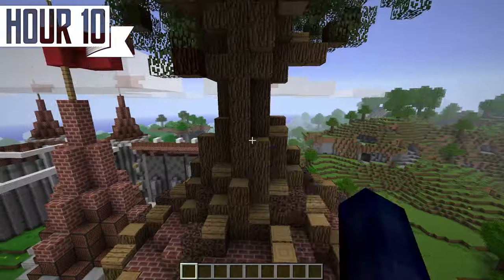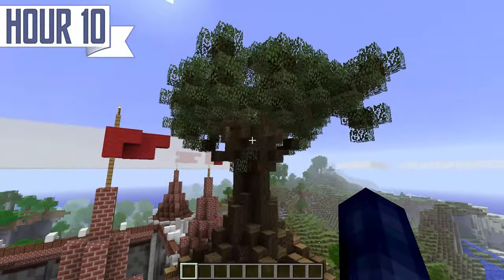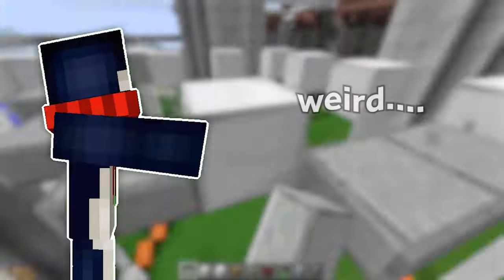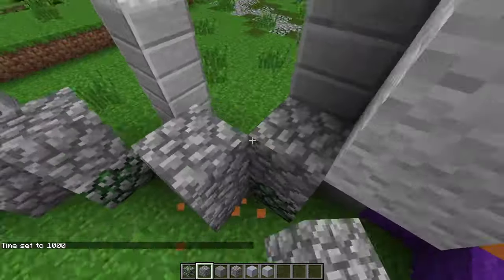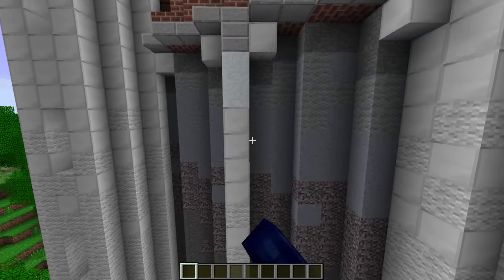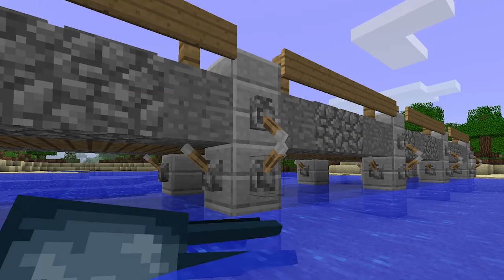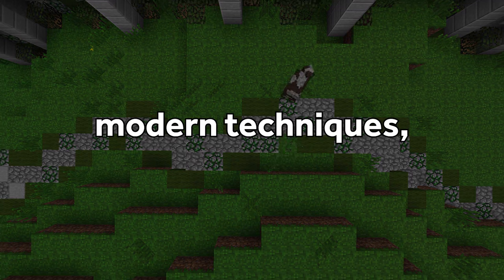It's going to be tough with the limited blocks, especially in the wood department, and because leaves despawn unless they're next to a log block, which is so annoying. But I want to give it my all. As I put this whole wizard tower together, I want to reflect on just how weird all this is. I'm coming back to this ancient version of Minecraft carrying over a decade's worth of accumulated building knowledge and techniques. For example, texturing — people didn't build with gradients back then. People didn't do this whole shading under overhangs thing back then. These are modern innovations that I'm literally taking back through time.